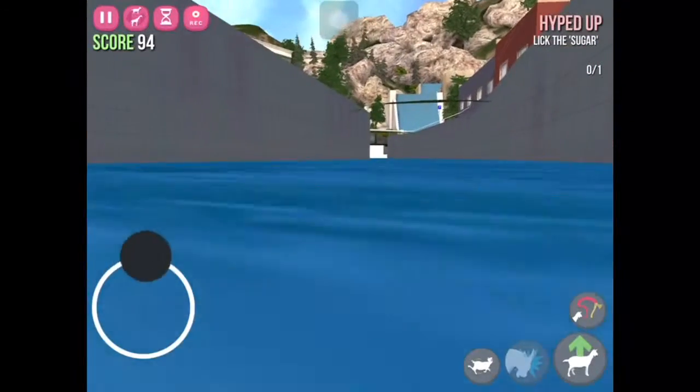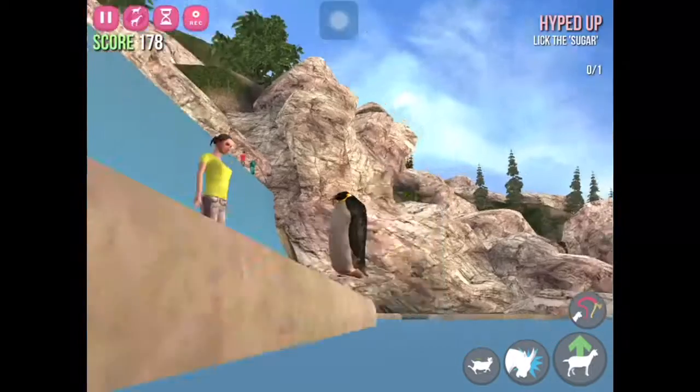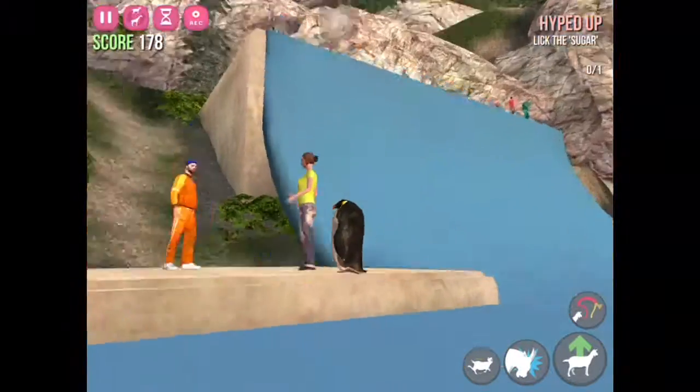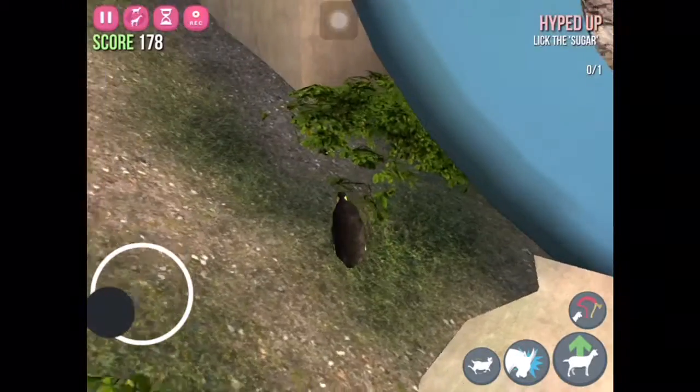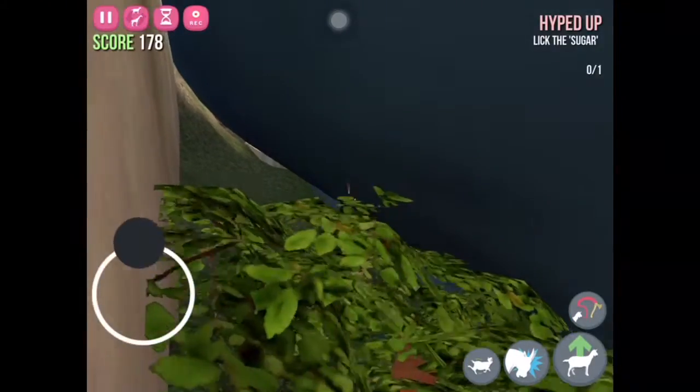Now let's try some out-of-bounds glitches, which are pretty easy to do in this game. First, you have to get around this half-pipe and find a break in it right here. Then, as Classy Goat, go under this part right here.